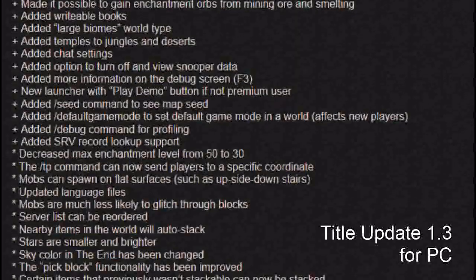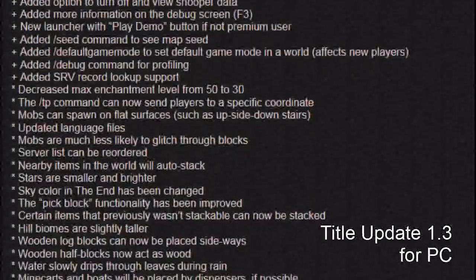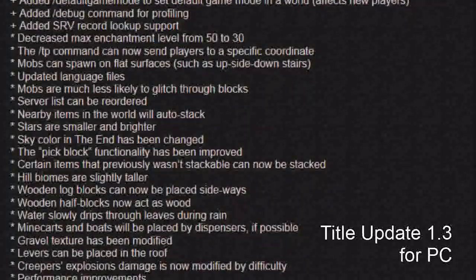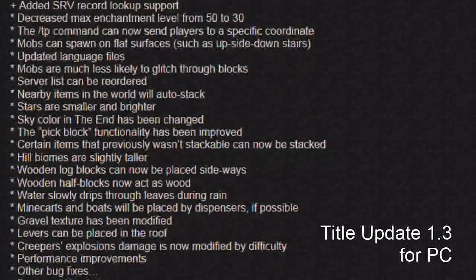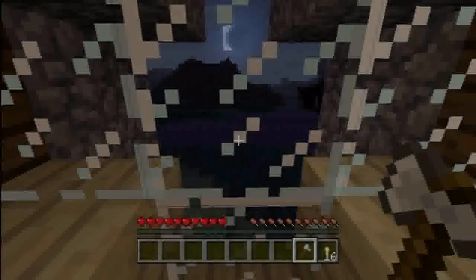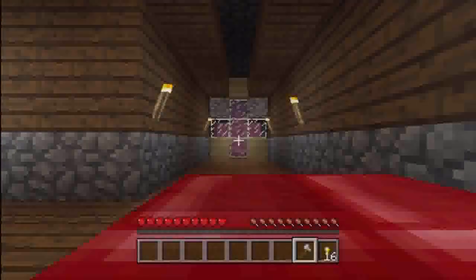So if Title Update 12 is right now, Title Update 14 should be the one with Minecraft 1.3.2 — large biomes, temples in jungles and deserts, and ender chest. That should be Title Update 14, unless 4J Studios does a double patch for Title Update 12 again, in which case it will be Title Update 15. Right now I'm assuming it's going to be Title Update 14, and it should be out in a couple of months, since Title Update 12 isn't even out yet.